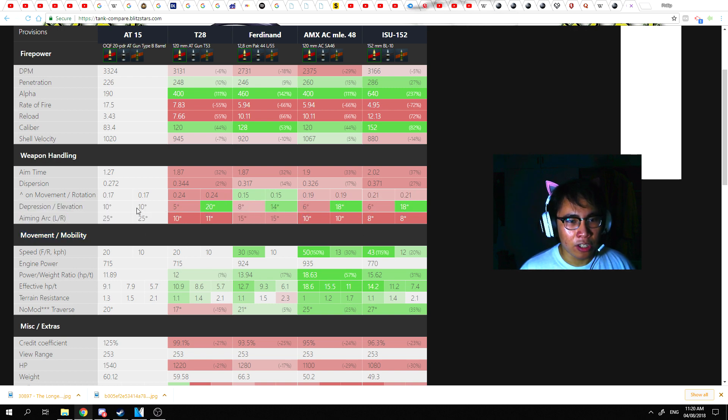Gun elevation is a drawback at only 10 degrees compared to counterparts at 20, 14, 18, and 18. The aiming arc — how far the gun can look left or right — is 25 degrees, which is better than its counterparts. Overall, the AT15 has a lot more flexible weapon handling, and you can engage tanks more flexibly than other tanks of the same tier.